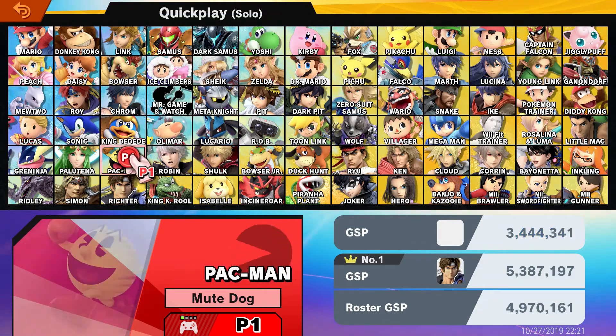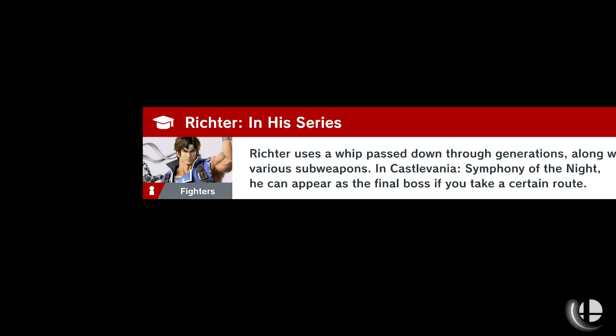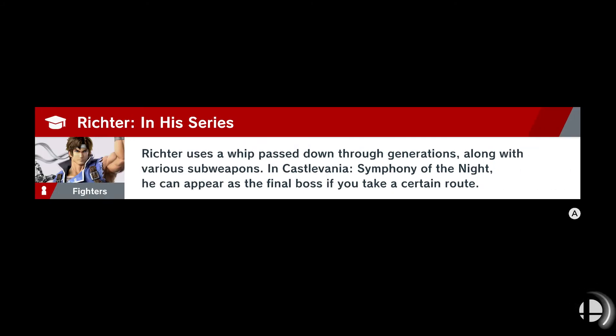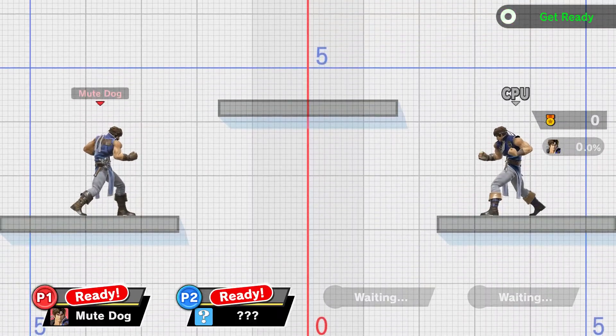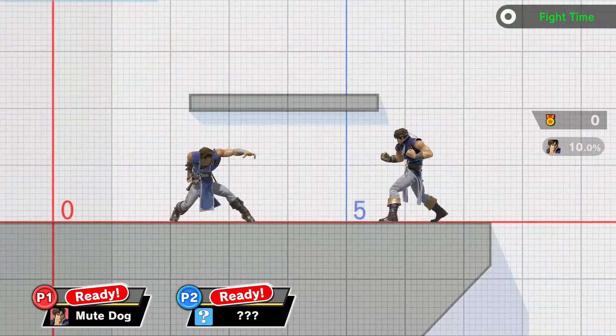The first one is Richter Belmont. Richter Belmont is one of my by far favorite zoning characters. With that whip, you can just keep the distance between you and your opponents — it really goes well.